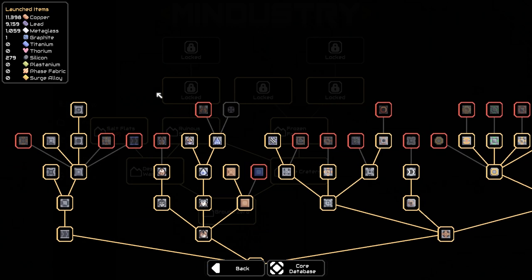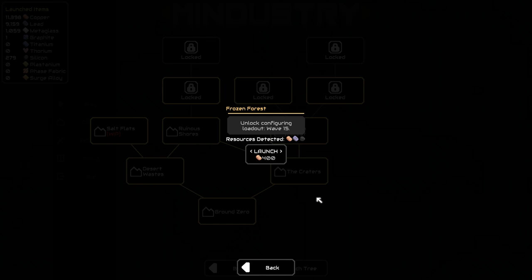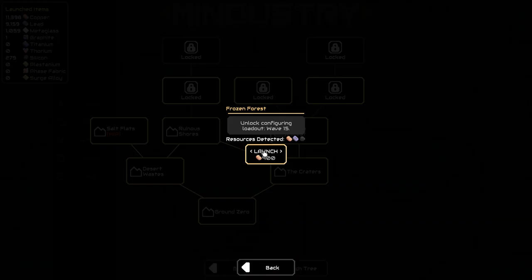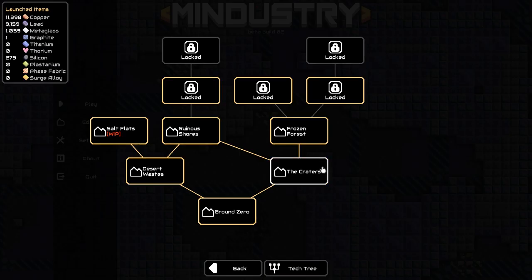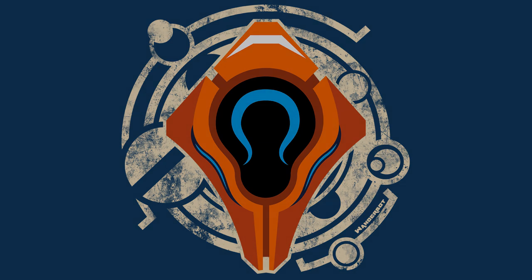Let's grab guns. What do we need? Graphite - lots of graphite. So we should probably try ruinous shores. Frozen forest could work too. Let's do ruinous shores. How far do I need to get on frozen forest? 40. Go, go.